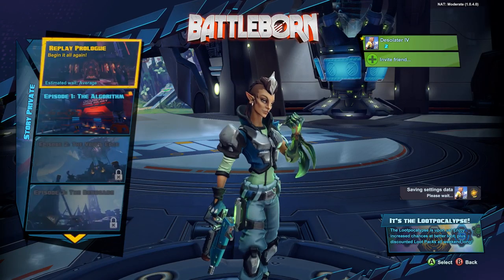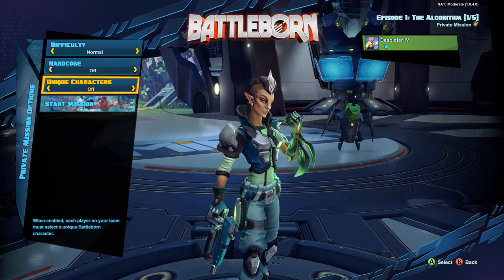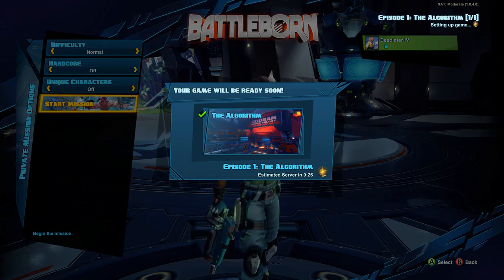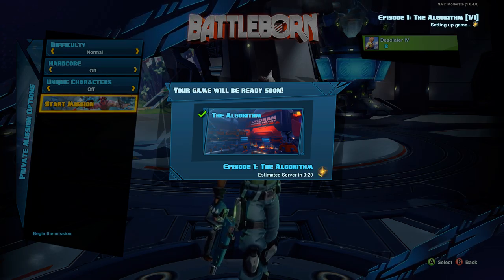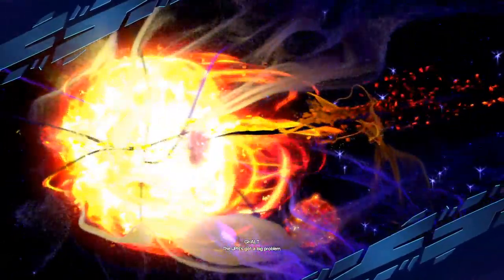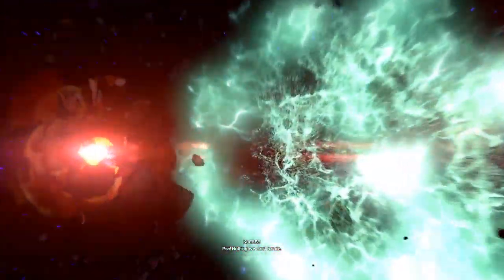Cool, so let's go ahead and start a private mission. I'm going to go to episode one and we'll play on normal. Here we go. I have no idea why you have to wait for the server when you're playing a private match; I'm not sure if it's just loading the game or what. A rogue Magnus AI has seized control of one of their old Bliss settlements and they've called us to help clear it out. Nothing we can't handle.